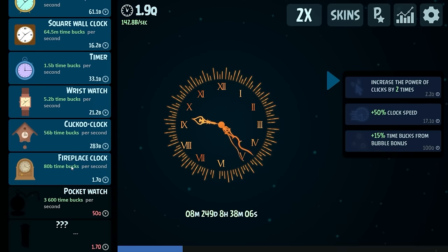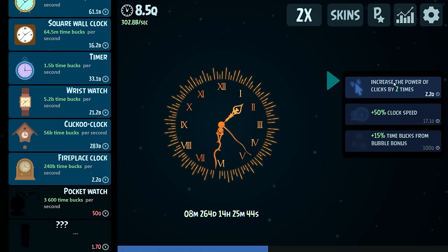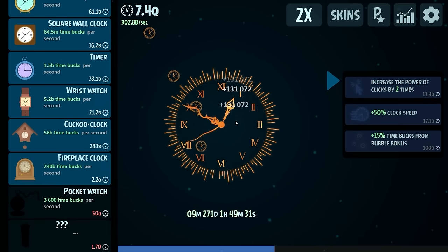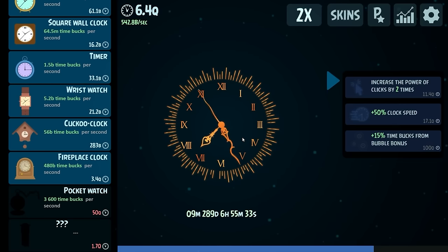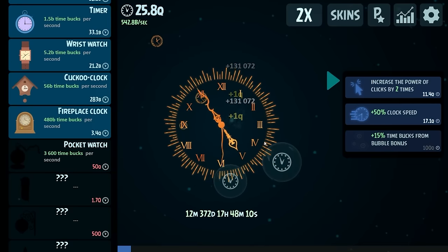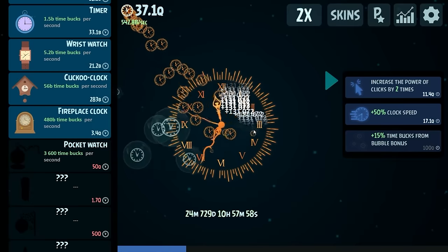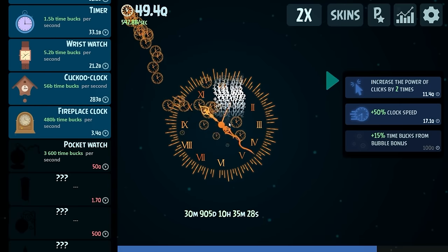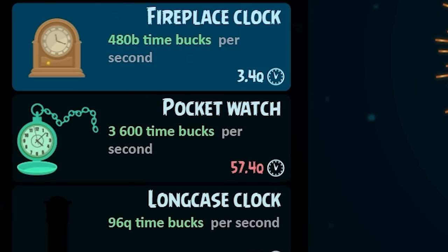We're gonna get faster clock speed, so we're going through the days and months pretty quickly now. We're going to buy another fireplace clock — that was like a 50% boost to earnings. We clearly needed the help, so we'll do that again — another 30% boost to earnings. It's 302 billion dollars a second, it takes 3 seconds to make a trillion. I'm going to increase clicking, now we're making 131,000 every time we click. Now it takes less than 2 seconds to make 1 trillion. It is starting to take a bit of time to save up — this upgrade is 50 trillion and the next is 1.7 big trillions. But we got some more bubbles worth 5 trillion by themselves, and there's enough for the pocket watch — we get 3,600 time bucks.